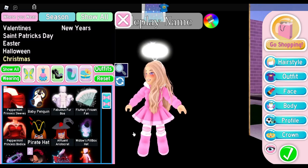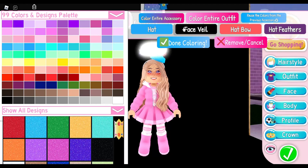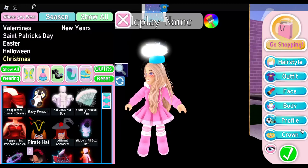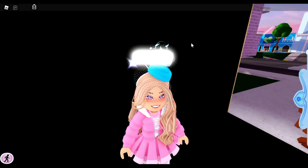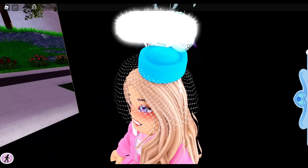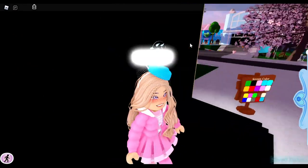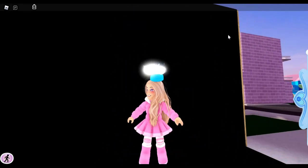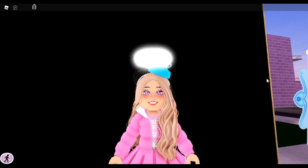The widow's pillbox is a Halloween accessory, but if you color it the right way it can look wintry. It actually makes a really good halo combination with the angel halo — you get the veil over your face and on top you see the feathers, or what might be leaves. Either way, it's adorable.